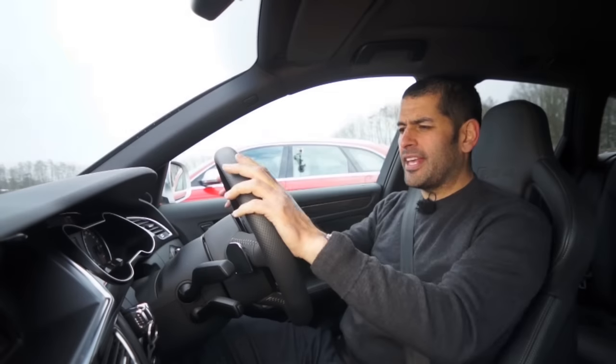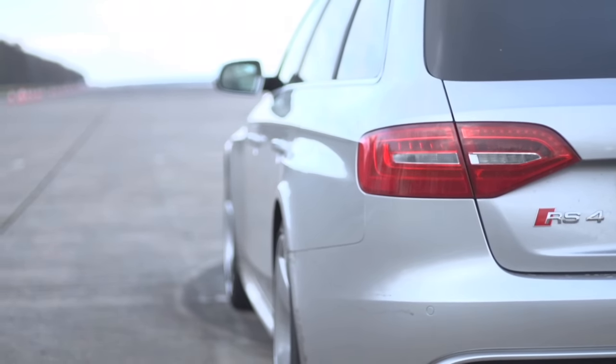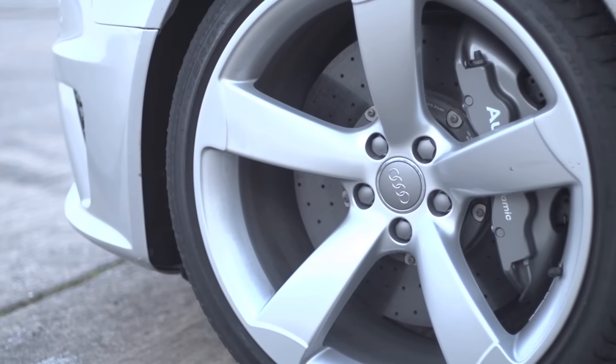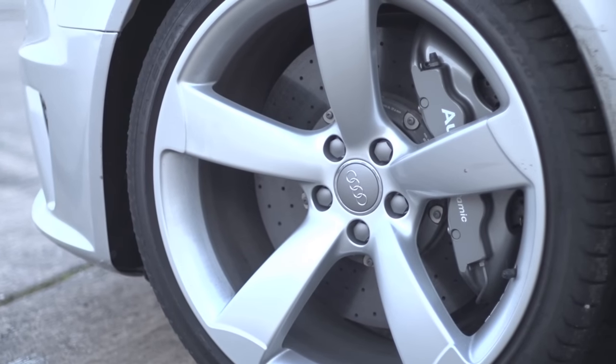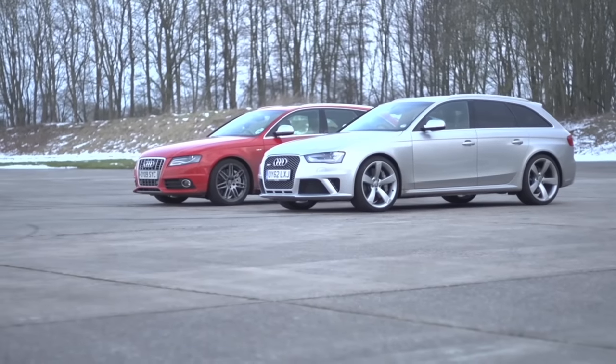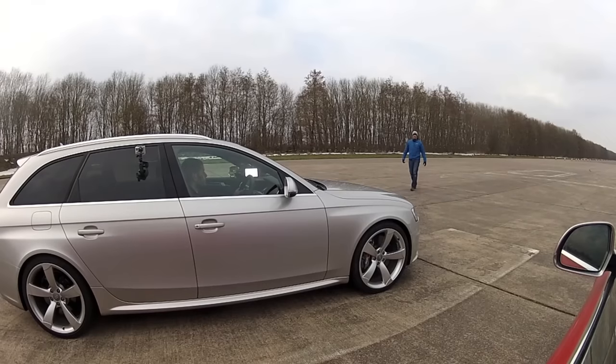What I have here is the quite beautiful looking new B8 RS4 — 450 horsepower from a normally aspirated V8 engine, four wheel drive, with launch control, and I'm looking at two miles of straight ahead of me. To my right is my raggedy old Series 1 B8 Audi S4, supercharged three-litre V6. It's got a standard engine in it at the moment — 333 horsepower — so we've got a big advantage here, and it doesn't have any launch control.